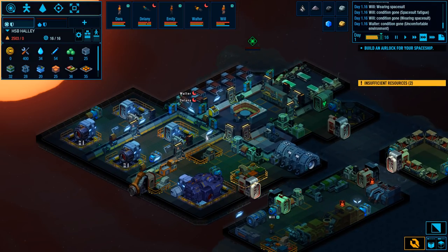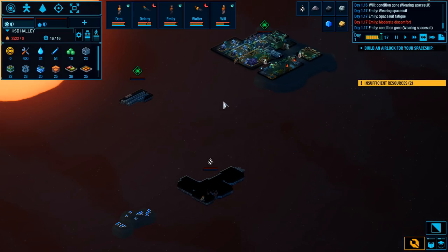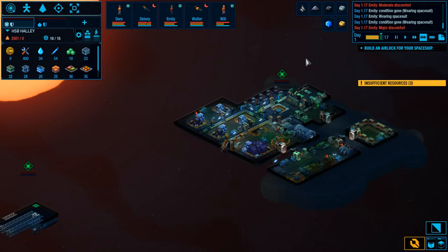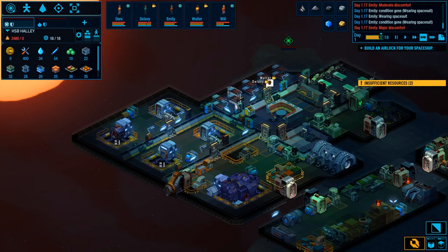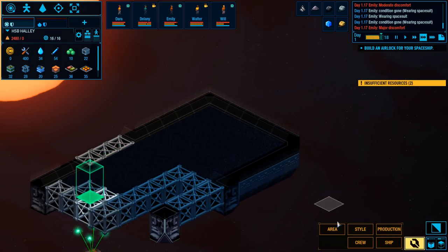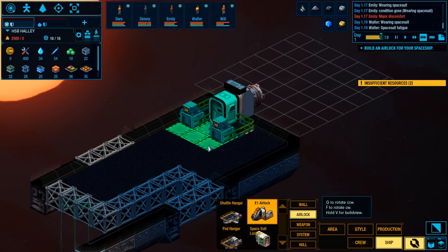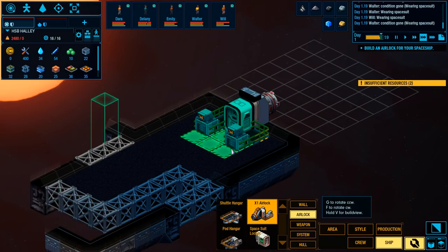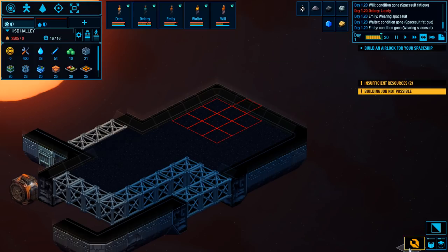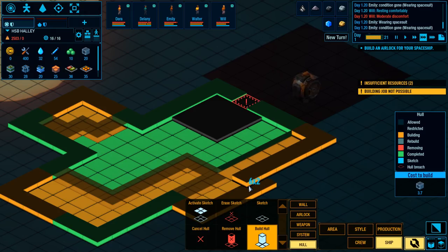From what I remember, basically what you do is you bounce from planet to planet, strip the system, and then bounce to the next. Emily's having some major discomfort — some sort of psychosis problem? Alright, we have enough to get an airlock in here. Let's go to our ship and put in an airlock right here, and it's going to go in like that. I built this poorly — I thought the airlock was only two spaces wide.